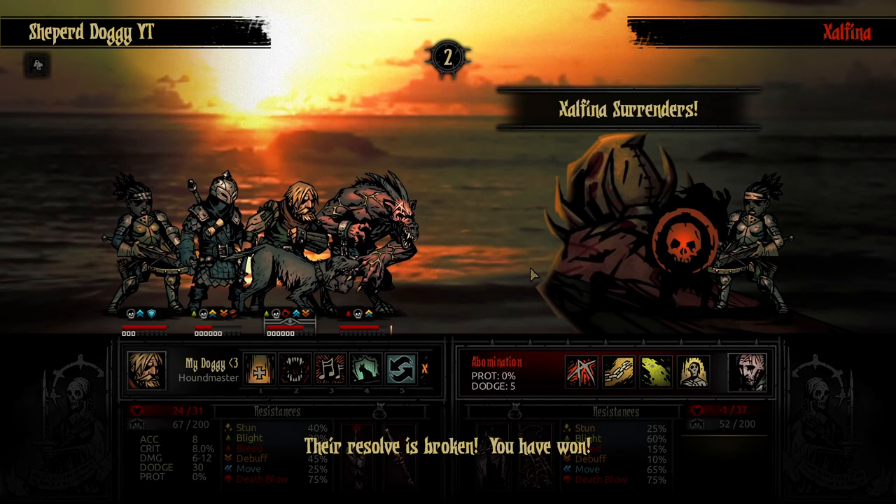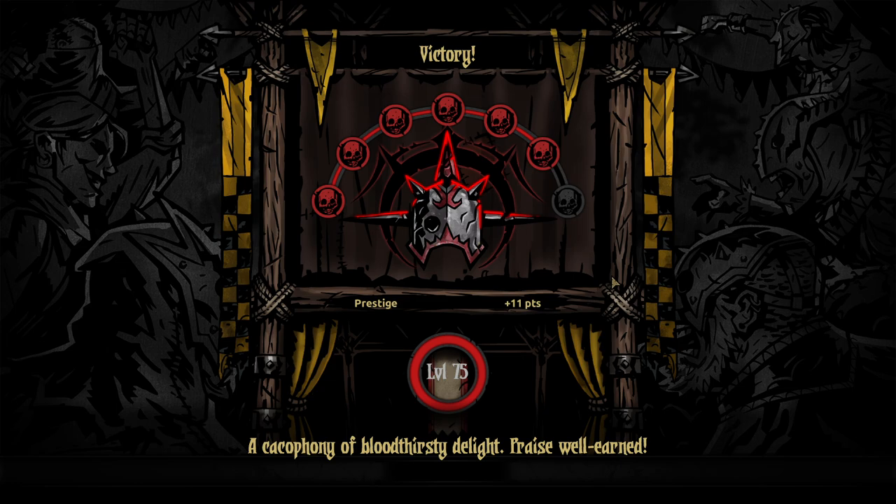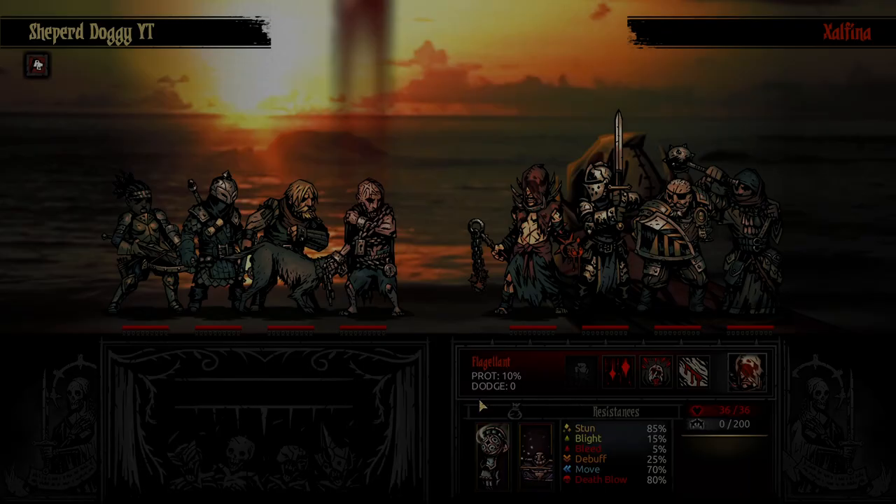And my opponent surrenders. What is up with people surrendering prematurely these days? They had snuff on their arbolist so their hit chance was just slightly reduced, but it looks like the Houndmaster WD stands victorious. Let's head straight into round number 2.